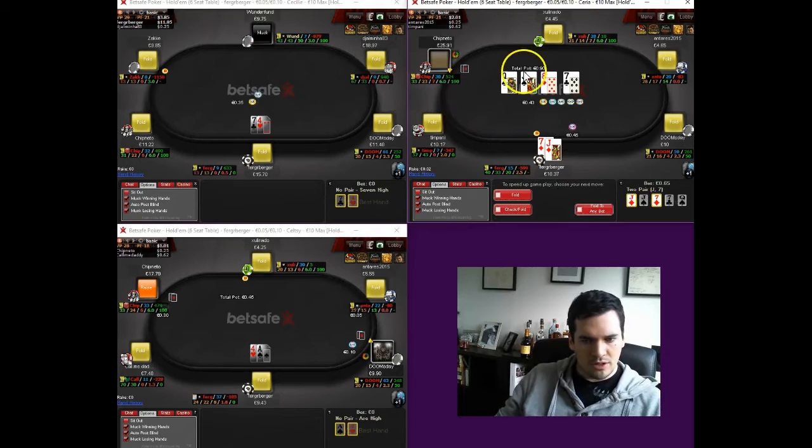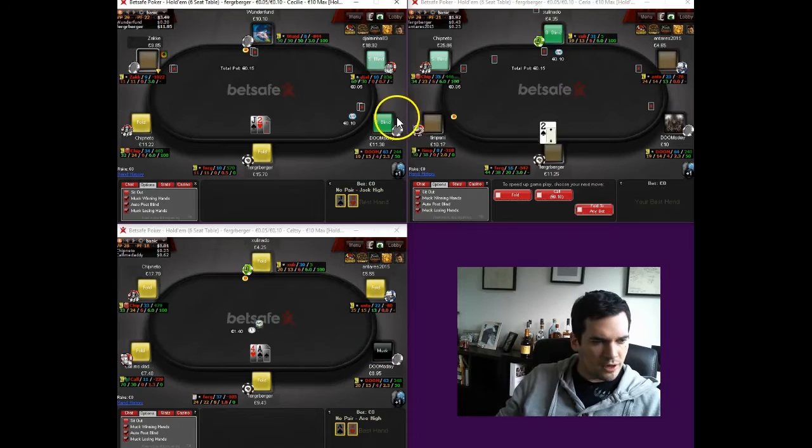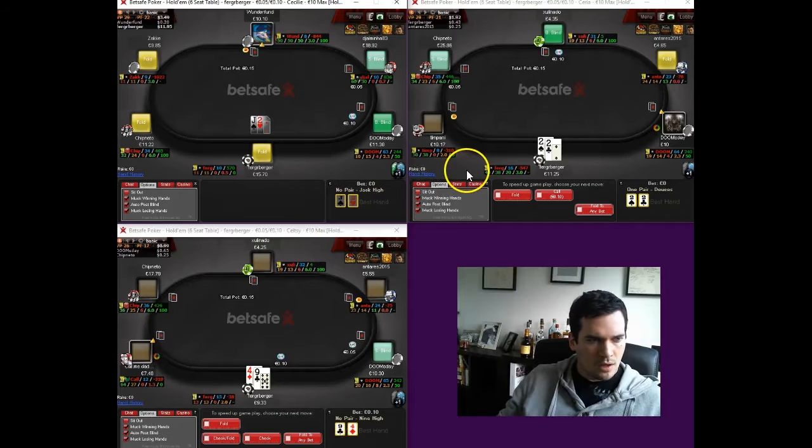We pick up two pair on the top right table, which we like. We are going to have a bet — no reason to go small at all. He has a hand he's going to call with and is probably going to call any reasonable sizing. So I figure we should charge him as much as we can, since we almost certainly have the best hand.